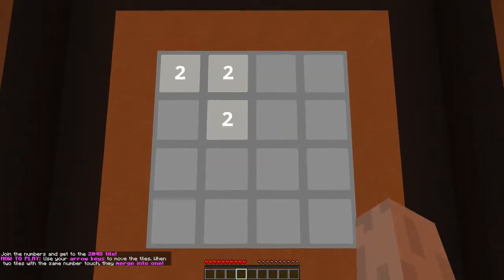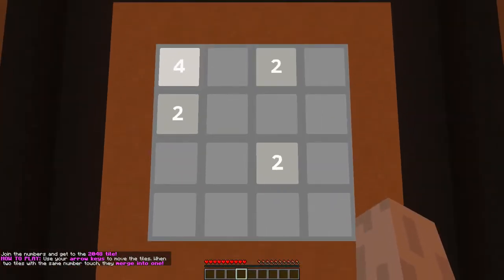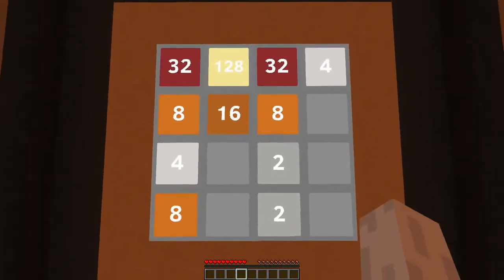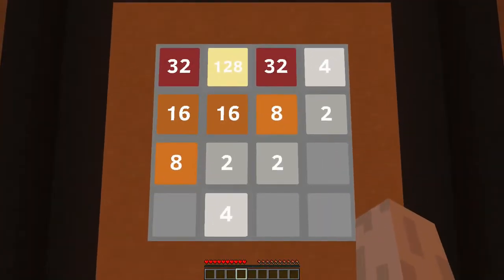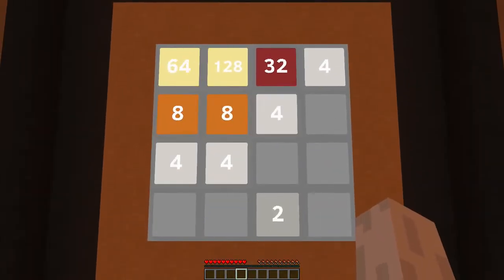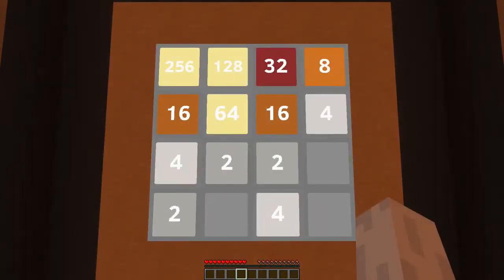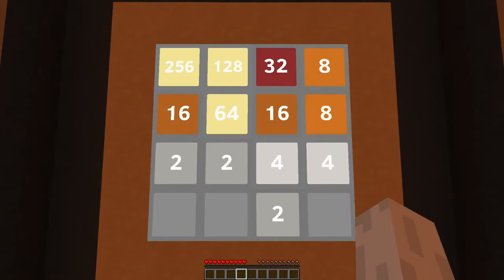Anyway, I wanted to make this in Minecraft, so I did, and this is the result. You walk left, right, forwards, or backwards to move these tiles, and to reset the game you can hit space at any time. It works exactly like the original game — well, okay, except for the smooth animations. If you want to download the map there's a download link in the description.